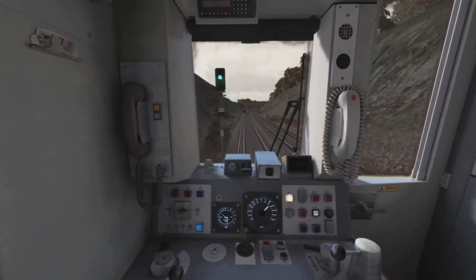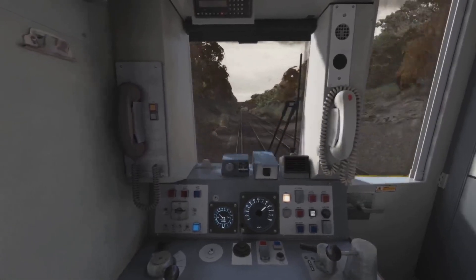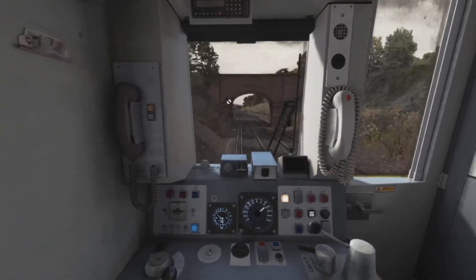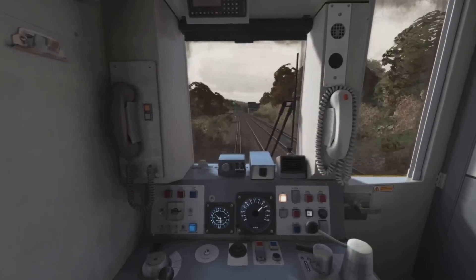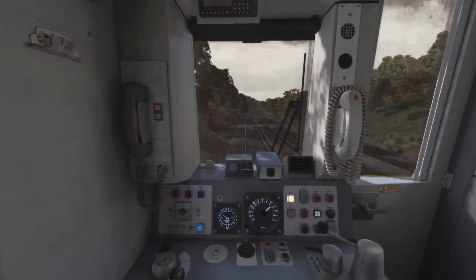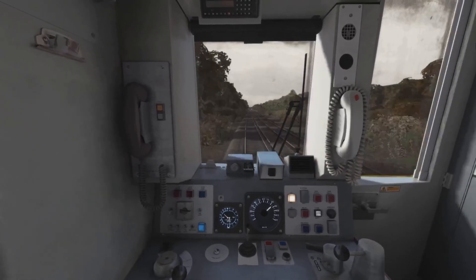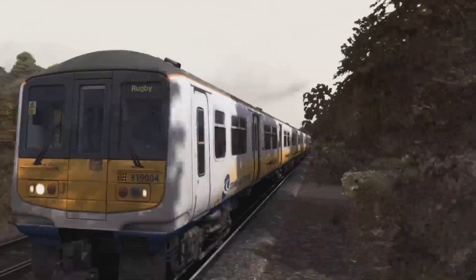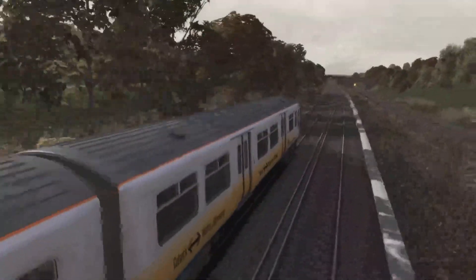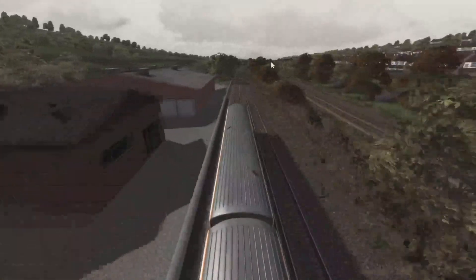What's everyone going to start with when they get the Brighton mainline on TSW? Are you going to be a Gatwick Express person, a Southern person, maybe Great Western, Thameslink, or Southeastern? Right, crossing over the Redhill line now. Coulsdon South station will be on the right - there it is. We've been on both of these lines many times.